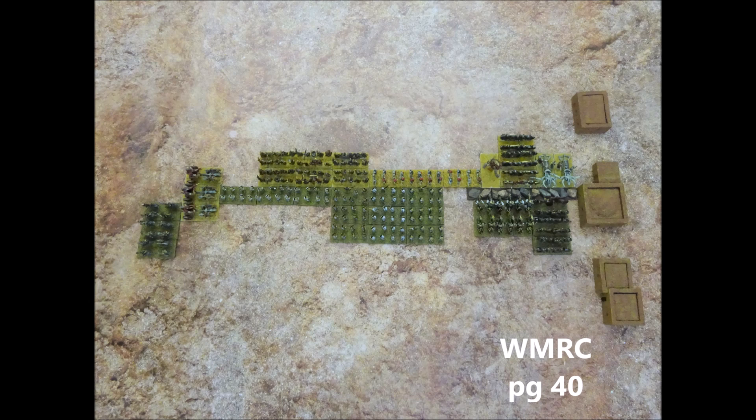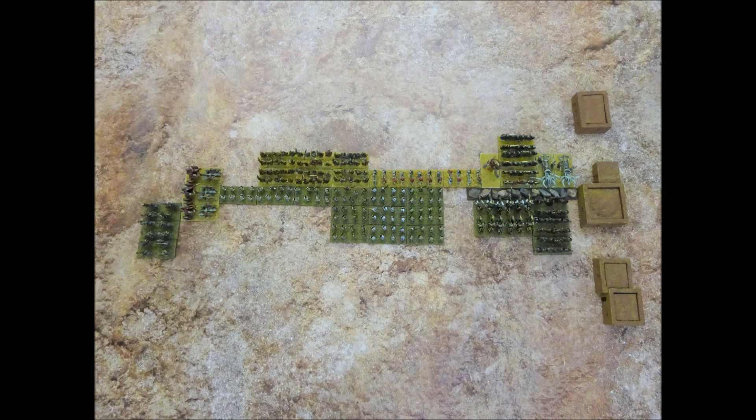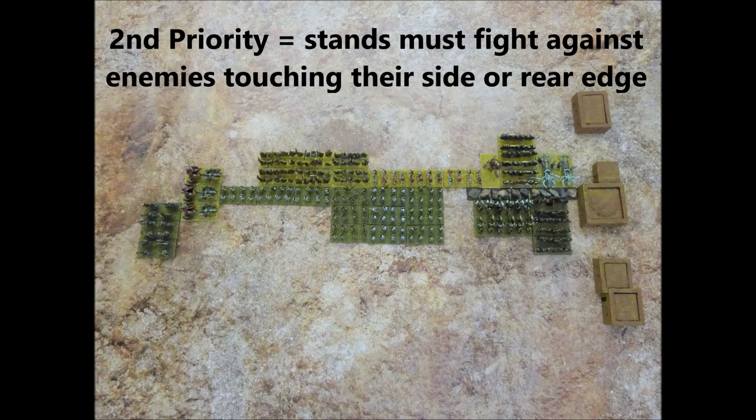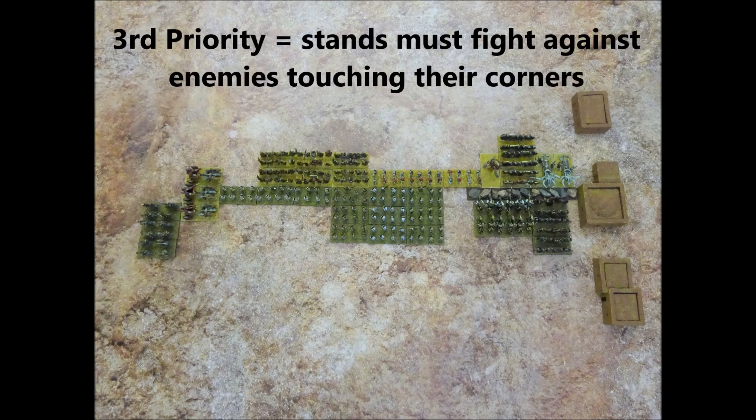Any stand which is fighting must direct all of its attacks against a single enemy unit in base contact. You're not allowed to divide up the attacks from any of your own stands against several enemy units. If there is a choice of enemy units in contact with one of your stands, you must declare which enemy unit you're going to attack before you roll the dice. There is a strict order of priority: all stands must fight to their front edge. If there is no unit in base contact with the front edge, then you must fight any enemy in edge-to-edge contact with the sides or rear. Finally, if there are no enemy stands in edge-to-edge contact, you're allowed to fight corner to corner.